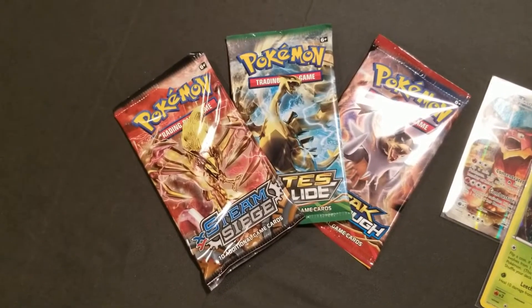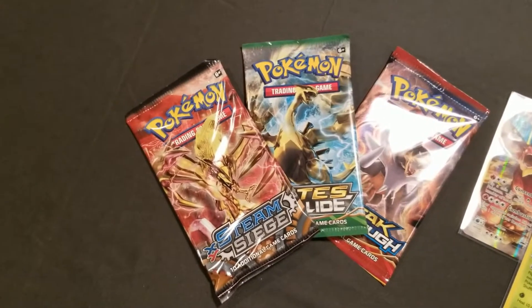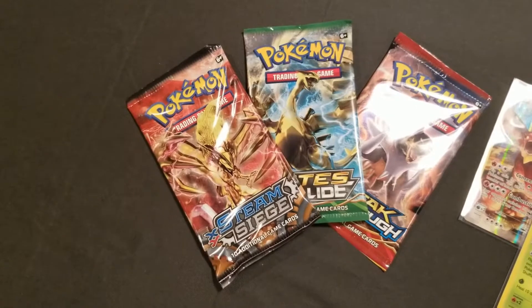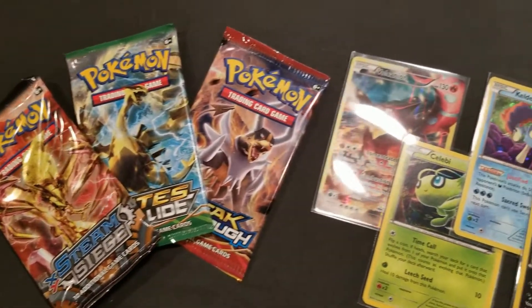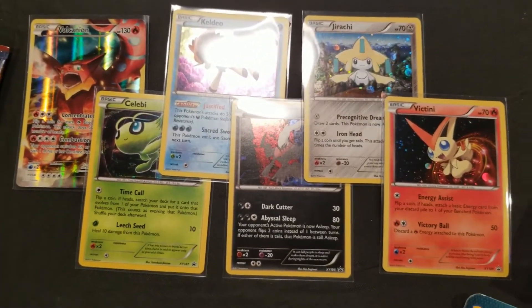Hello again, all you trainers out there! Guess what? We did it! We hit the next tier, which means not only are we going to be giving away Steam Siege, Fates Collide, and Breakthrough packs, but we're also giving away a whole bunch of promos including Vulcanian, Celebi, Caldeo, Darkride, Jirachi, and Victini.